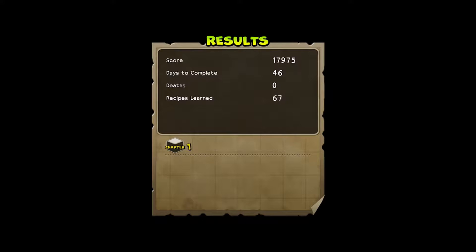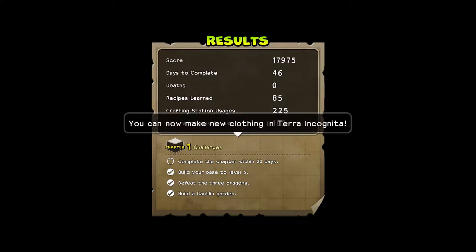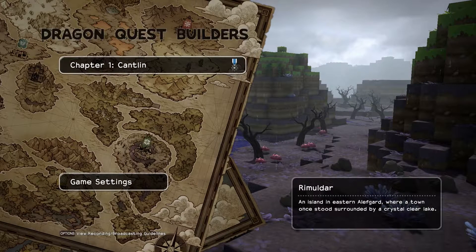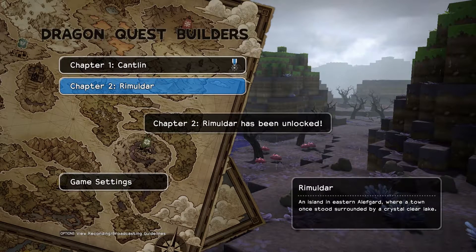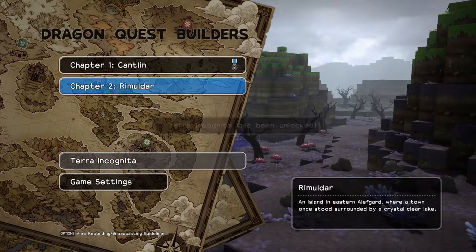Forty-six days. Build your base to level five. Defeat three dragons. Build a Cantlin garden. And repair the Hammerhood graveyard. You can now view the challenges for each chapter. I will maybe someday go back to complete the chapter within 20 days, but I'm not worried about that one. Rimuladar has been unlocked. Terra Incognita, which is free build, has been unlocked. That might be fun to do later — maybe I'll do some of that.